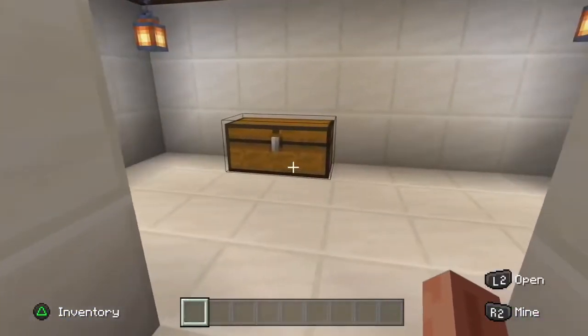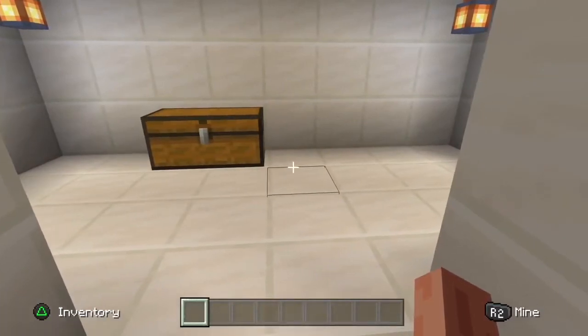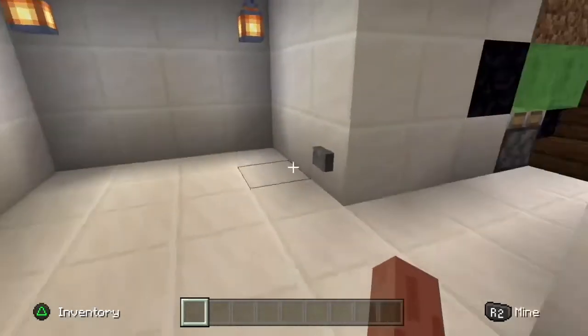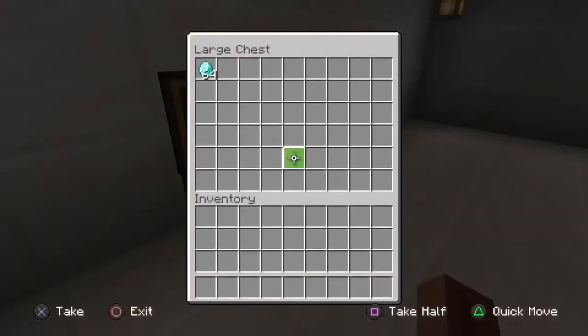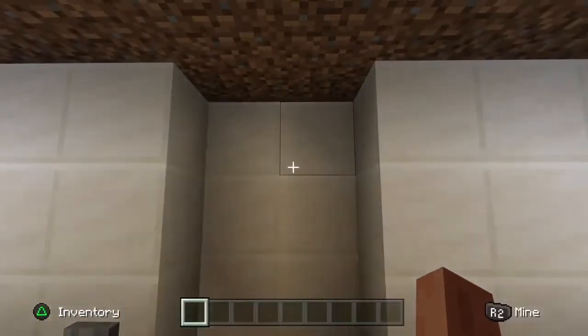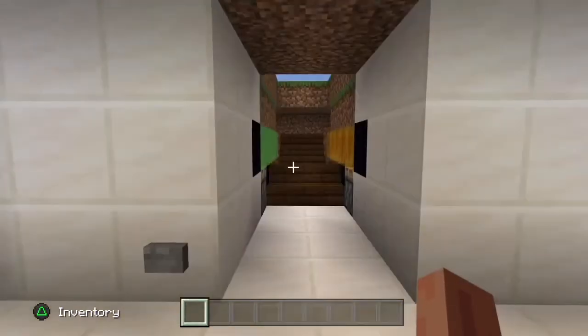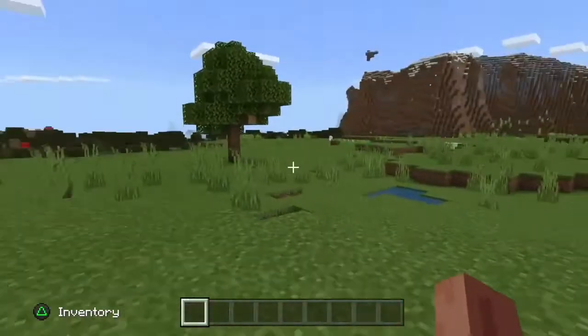You could have a chest full of diamonds, which I have here, or you could have your main base in here and then another hidden room leading to another hidden room with like a chest or a vault room. You could do anything you want, then hit the button and the door closes again. Hit it again and the staircase goes back up so you can walk out.